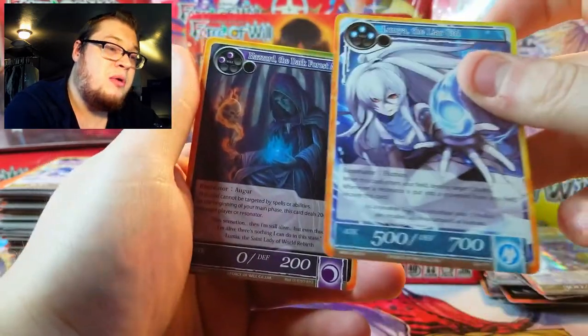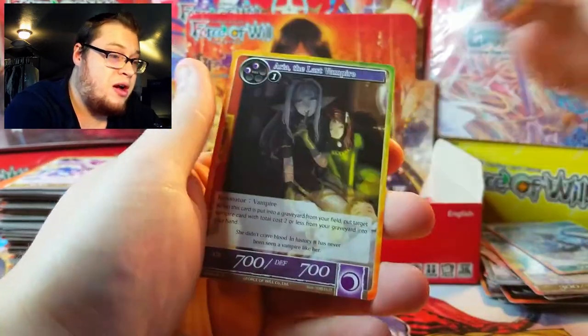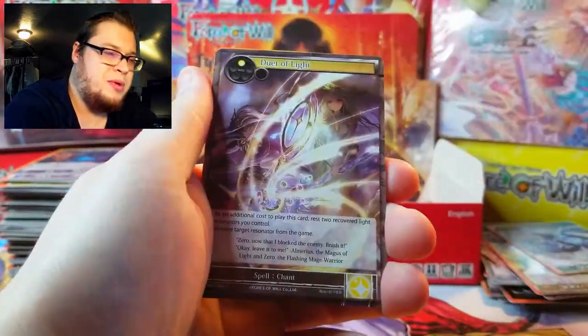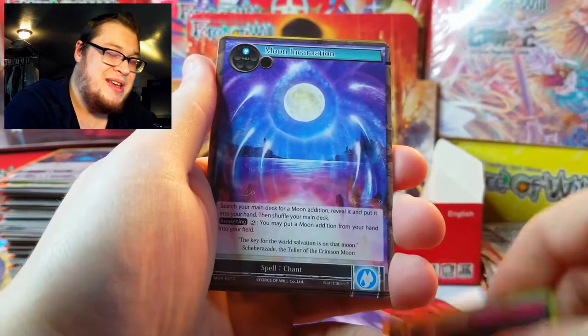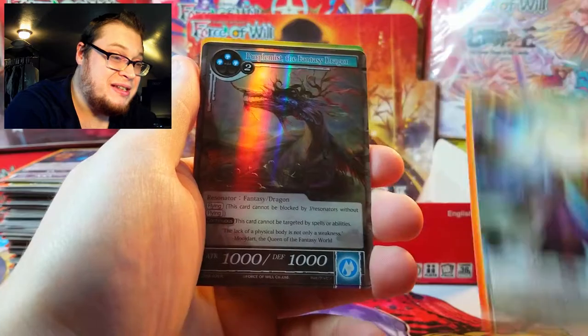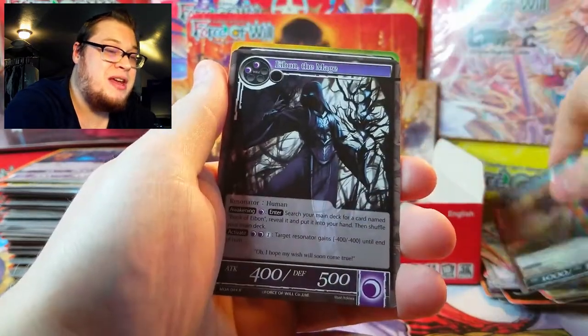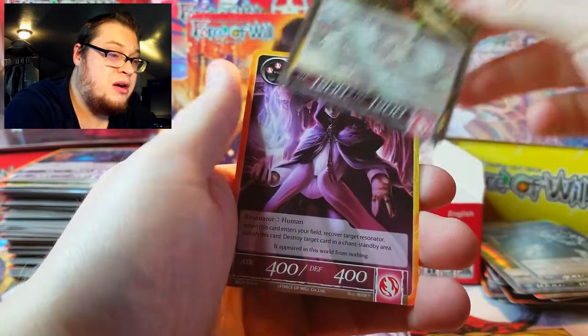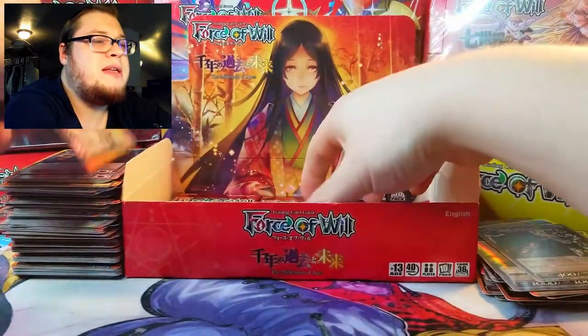Liar Girl as our rare. Probably have to work on the lighting with this camera a little bit more too, but I'm winging it today. We got a nice fancy dragon as our foil, the Mage, and then Ten Fist Sword as our uncommon — I thought he was a rare, guess not.